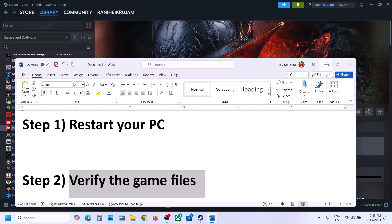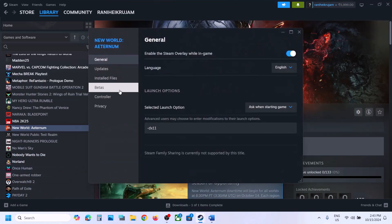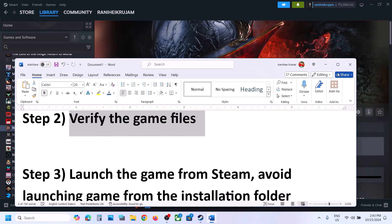The next step is to verify the game files. Make a right click on the game, select Properties, go to the Installed Files tab, and then click on Verify Integrity of Game Files. Once the verification is complete, if there is any file missing it will redownload those files. Let this complete to 100%, then launch the game and check.